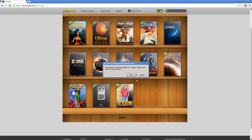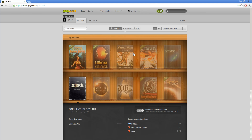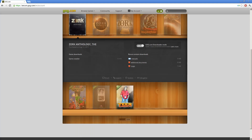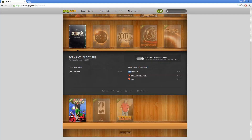If you go here, this is my library. I have a couple of free games in here that I believe are still available. If you create an account at goodoldgames.com, I still believe you get the Ultima games, and Lure of the Temptress, Beneath a Steel Sky,